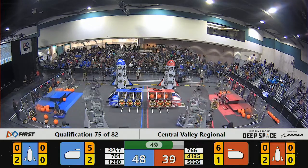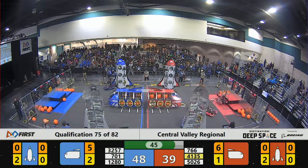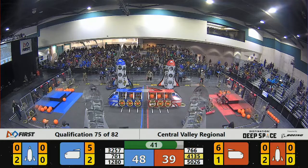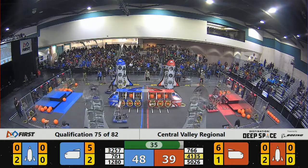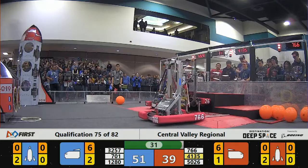766 trying to add a hatch panel to the top of the red rocket, but they're being defended by 1280. 1280 waiting in front of that rocket trying to slow down the red alliance. Only 40 seconds left — 5026 is gonna try to do a buddy climb. This is awesome, let's see if they're able to do it!